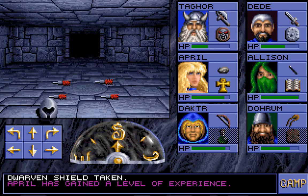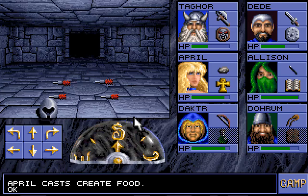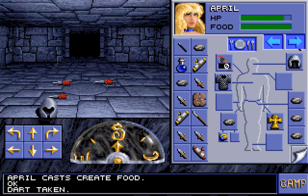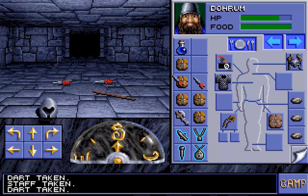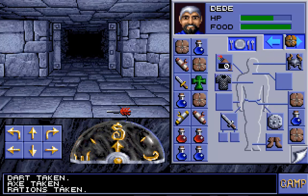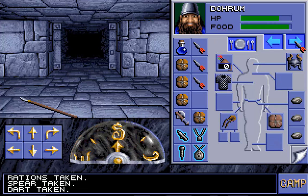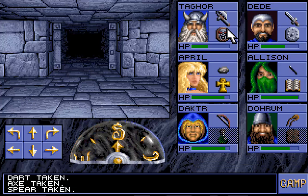April has gained a level! I need to make some room in the inventory. I'll use Create Food. I would like to collect those darts — we'll have a use for them. I don't need this spear, but actually, maybe I'll take the spear for now.